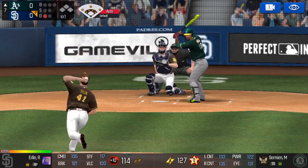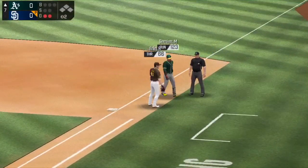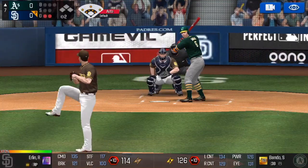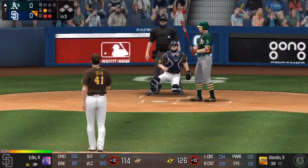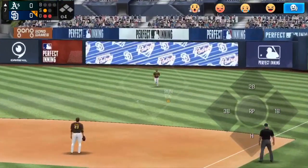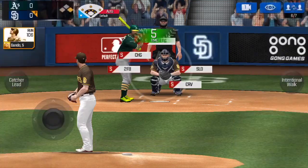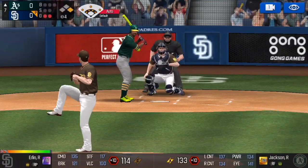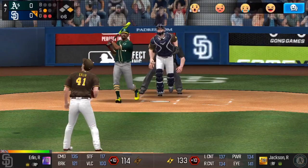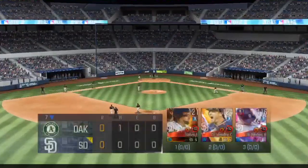Marcus Simeon grounds it to second — by the dive of Gonzalez, Erlin covers for the out. Two down now in the inning. The third baseman Bando up — it's an ace team, surprised not to see Matt Chapman over there. Hit out to right for a base hit. We need to get the lead early. Hit to Maven in center — he runs it down, out number three, going to the bottom of the seventh.